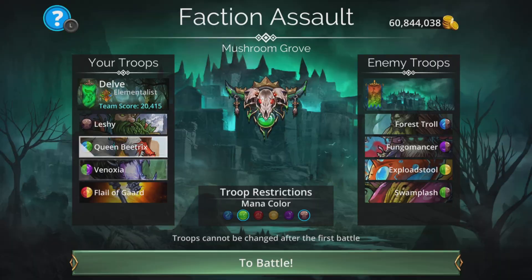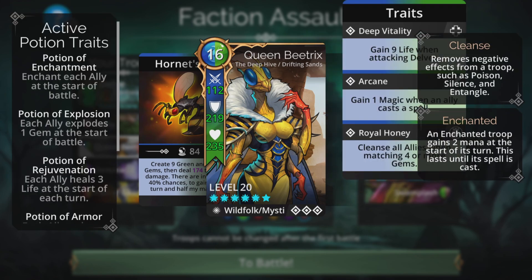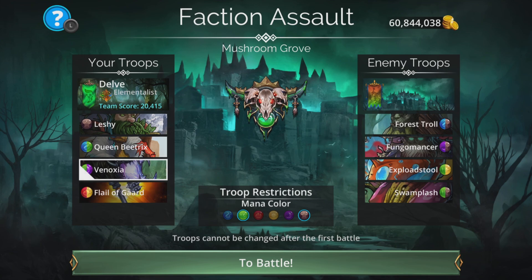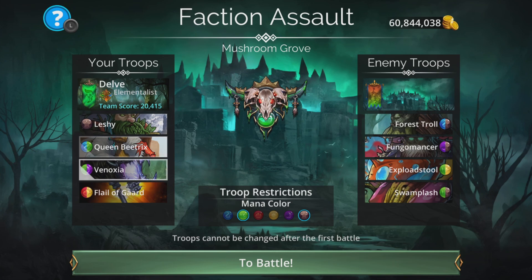With Queen B, we can actually cleanse ourselves off those entangles anyway — not that it takes effect unless we lose Leshy, because we cleanse all allies when matching 4 or more gems. That will happen a lot because she can loop like crazy, trading 9 green and 9 brown gems, dealing a massive amount of true scatter damage with chances to gain half her mana back and an extra turn. The brown feeds back into Leshy for a chance to cast again, while green feeds into herself and Vanoxia. These two can loop as well, with Vanoxia creating green and blue while doing massive true damage to all enemies. The blue feeds into Queen B and green into these two — you can see how it works, it's pretty groovy.